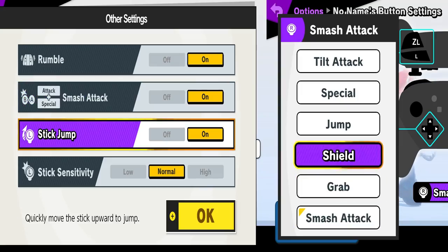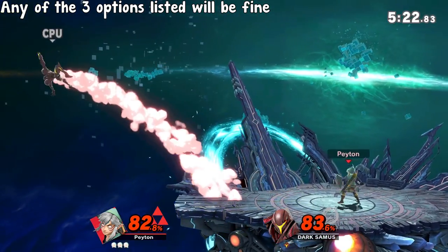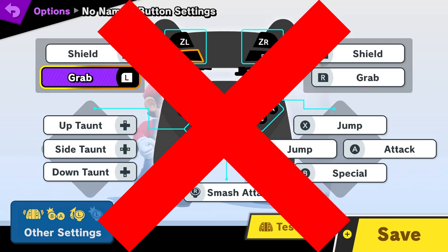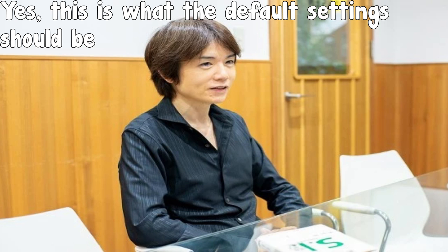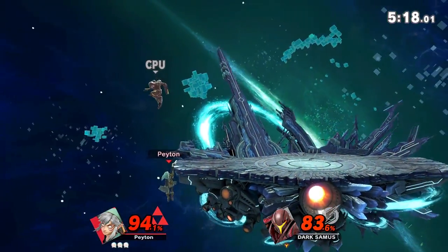Your third option is to do both, which is what I did, but any of the three options would be fine. The only wrong option is leaving tap jump and the right stick as default, which may bring up a few questions on why Sakurai thought that the objectively worse setup should be the normal one — but hey, I'm not throwing any shade.